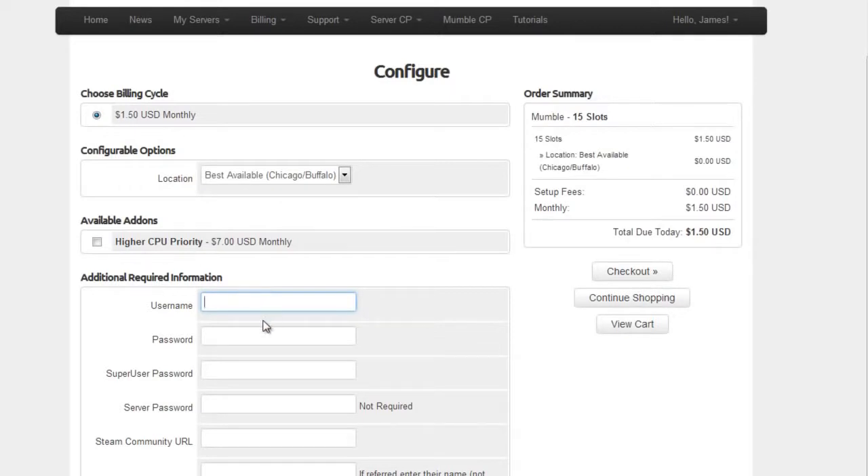Your username and password are not used in Mumble — they're just used for the mumble control panel, which is used to change settings for your mumble. You don't actually need it to join your mumble server. These two fields will only be used for tragicservers.com, not mumble. Your super user password needs to be something you'll use to initially set up your server inside the program Mumble, but not on tragicservers.com. And if you want a server password you can add it here, or add it later from the control panel.